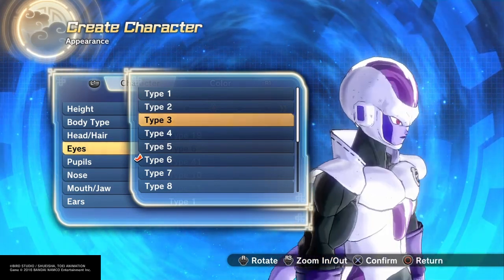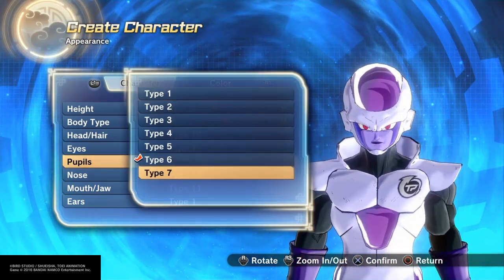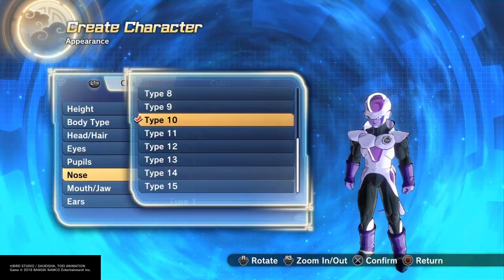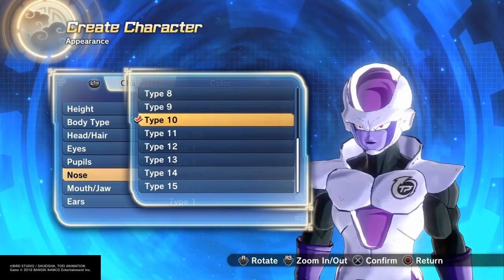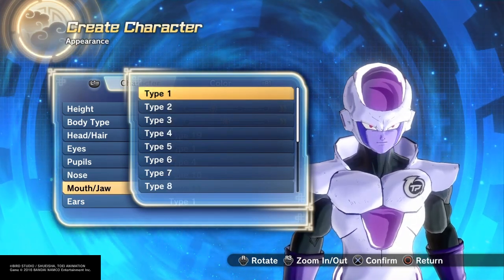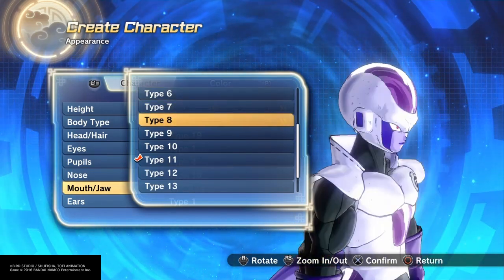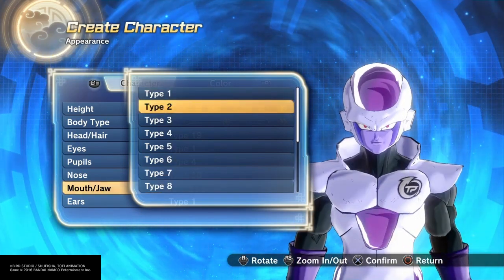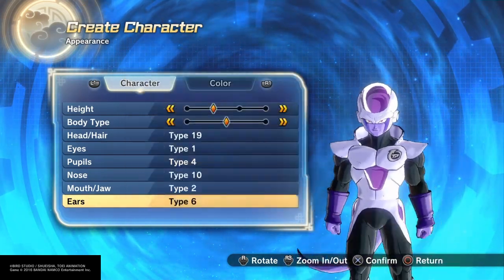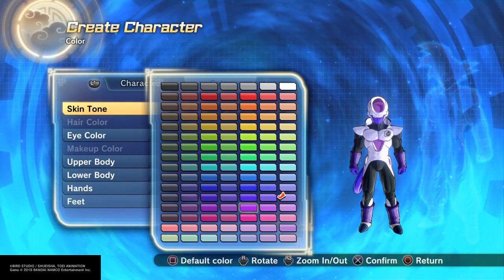If I can remember correctly, I believe he has this. Next you're gonna have to give him type 4 pupils, type 1 eyes, and for the nose — that's actually type 10, which is what you start off with, so it's actually perfect. And for the mouth, you have to use this. And for the eye type, you have to use type 6.